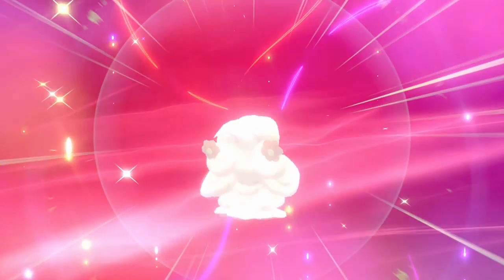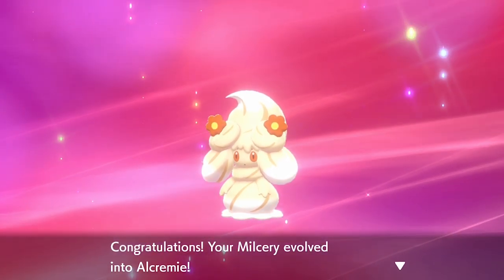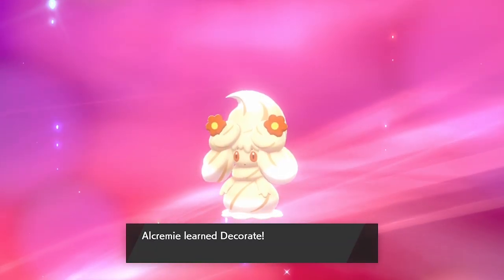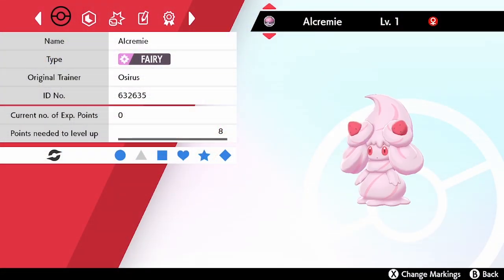To summarize: the spin direction, time of day, and duration all dictate what form Alcremie takes. Each form can also have a different sweet — Strawberry, Berry, Love, Clover, or Flower — which changes the decoration on Alcremie's head, giving each one a distinct identity.